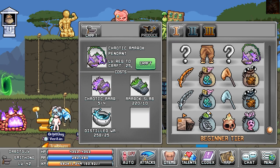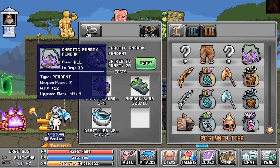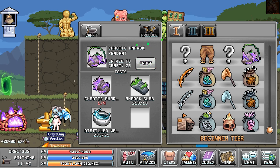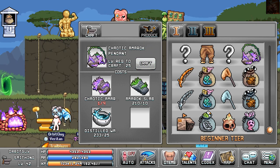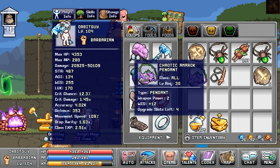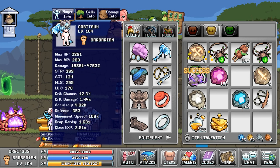Here's the pendant — as you can see, the other materials are really easy to get and you're already going to have them by the time you can beat Chaotic Amrock. So you really only need to beat it a couple of times to get the slabs. It's a pretty easy item to get all things considered, and I'll probably end up putting it on all of my characters, or a lot of them, depending on what they need.